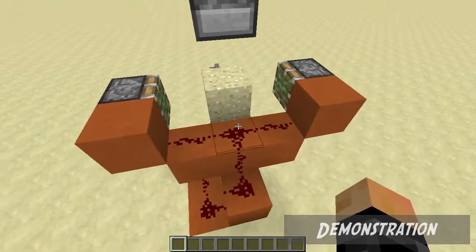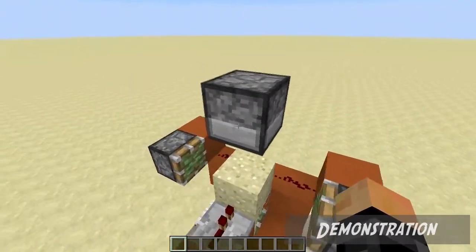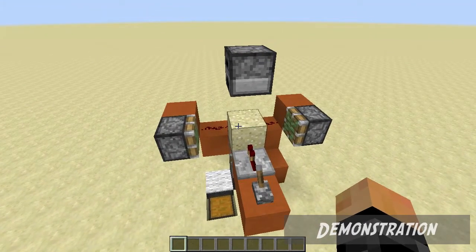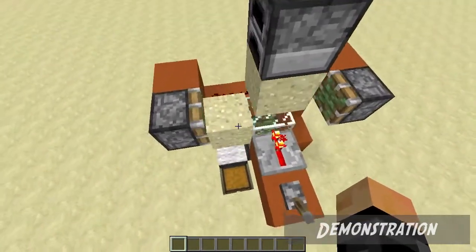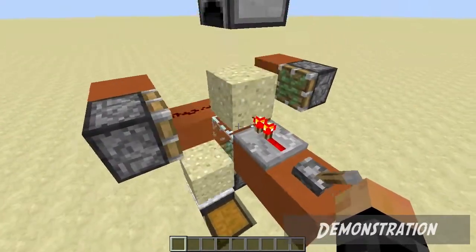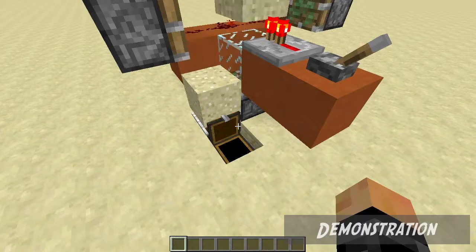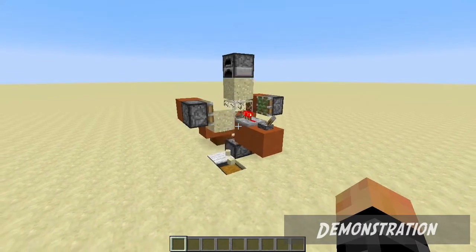I was just messing around in my creative world and found this accidentally. It also powers this block which pushes the sand up towards this furnace, and this furnace messes with the sand entity so you can specify where the sand actually lands. If I power this lever then the sand's going to be duplicated — look, it's working really well and look how fast it is. It's completely vanilla-friendly and it's 1.7.5, not one of the 1.8 snapshots.